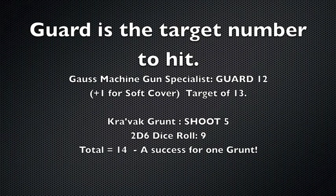Every model in Grunts has the guard statistic. The Gauss machine gun specialist up in that tower has a guard of 12 with a plus one for the soft cover of the railings. This means I have a target to hit of 13 with my dice roll plus the shoot skill of the Kravak. With a shoot skill of 5 and a dice roll of 9 I've got a total of 14, but I only needed 13 to hit.